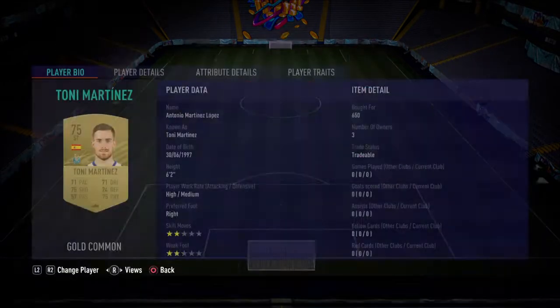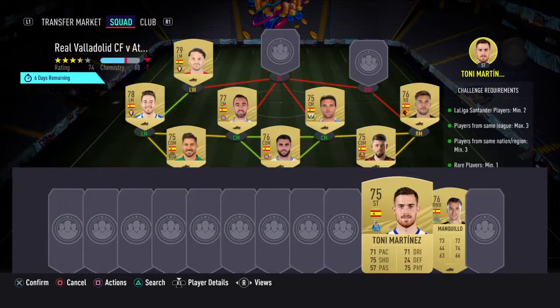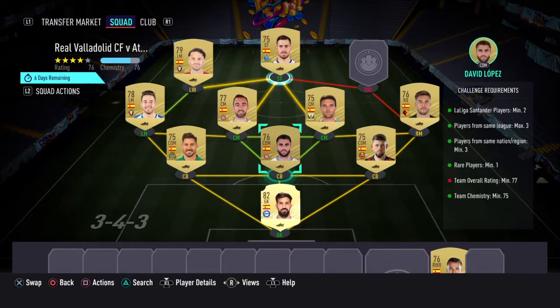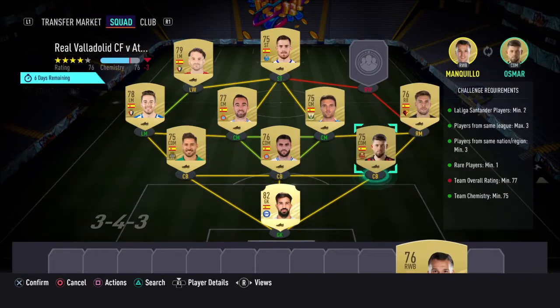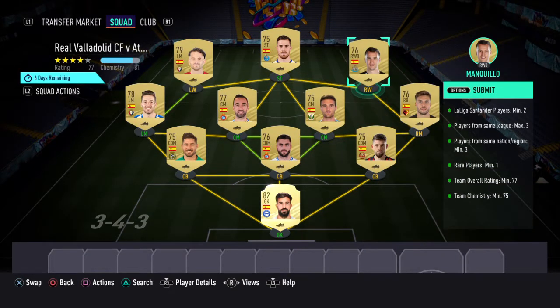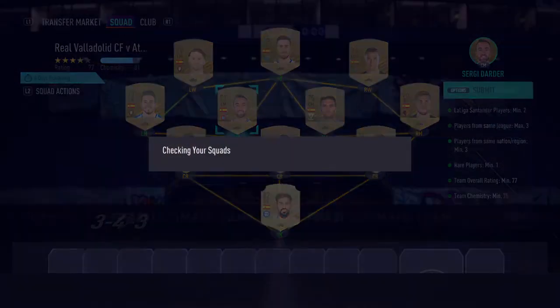At striker, we've got Tony Martinez, who costs 650. And then to finish it off, we've gone with Manquillo. You can have any Spanish player here, as long as it's not from one of the main leagues. But yeah, we've just gone with him there. That's the cheaper solution, 7.5 to 8k. Really good value, I'll just submit that.